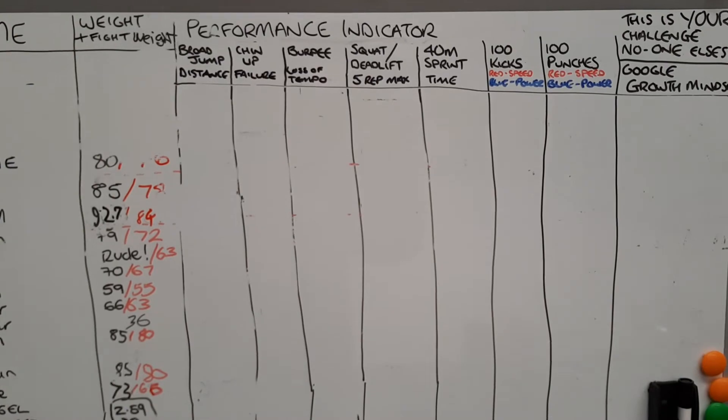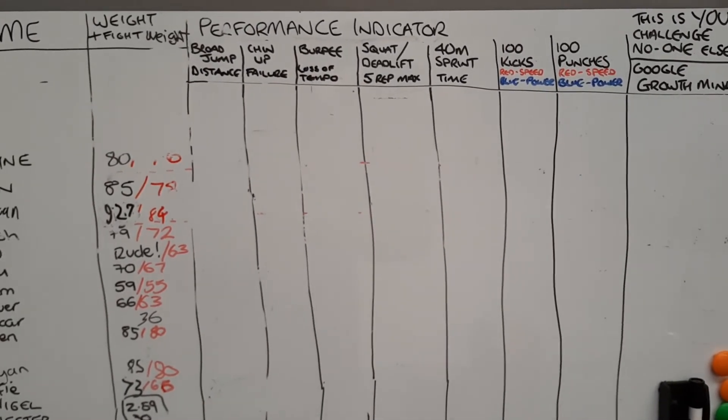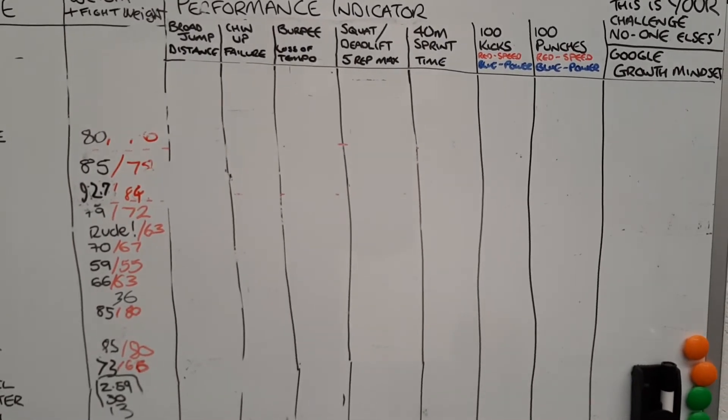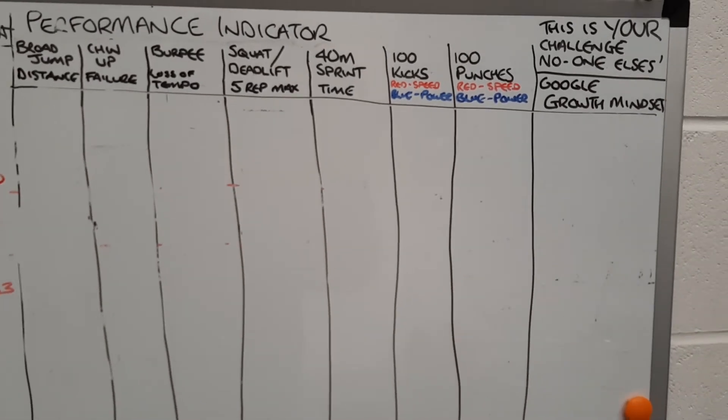Next up we've got the 40-meter sprint — 40 meters for time. You can go outside, pace out your 40 meters, and then try to beat your time.